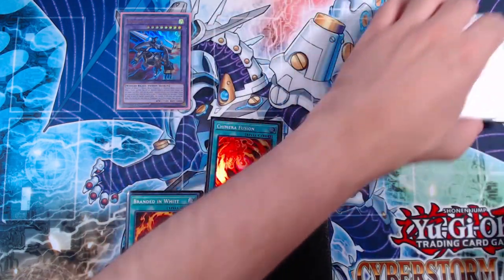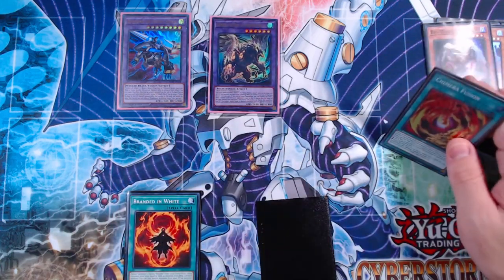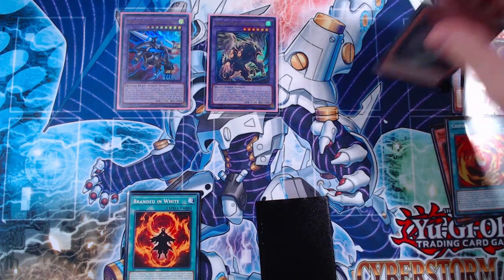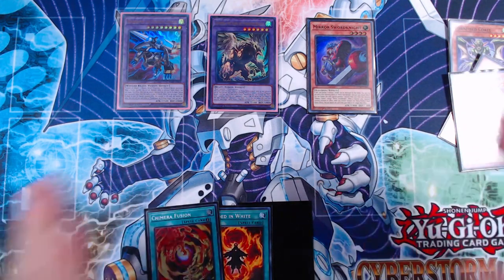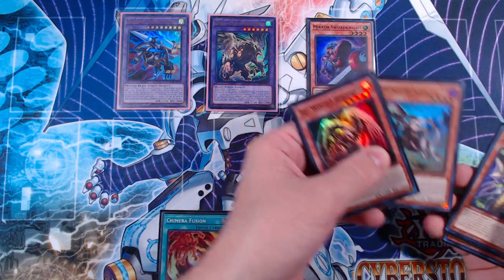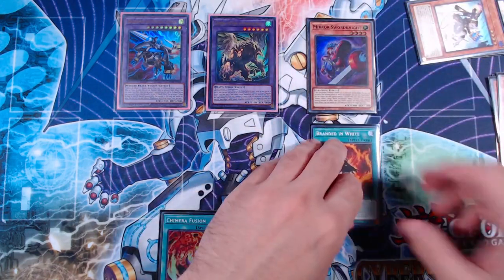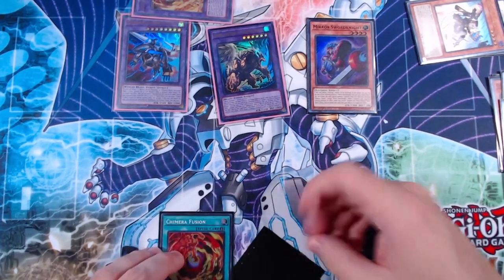Kit's cost forces us to bottom-deck a random card. We then activate Chimera Fusion, fusing Kit and Berfomet into Chimera the King of Phantom Beasts. Chain Link 1 — Big Wing Berfomet targets Mirror Sword Knight in graveyard; Chain Link 2 — Chimera King to rip a card from opponent's hand. Mirror Sword Knight comes back, opponent loses a card. We add back Chimera Fusion, then activate Branded in White, banishing Albaz from the graveyard alongside Kit to fusion summon Lubelion the Searing Dragon.